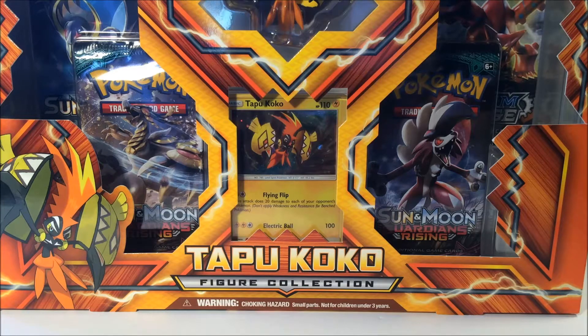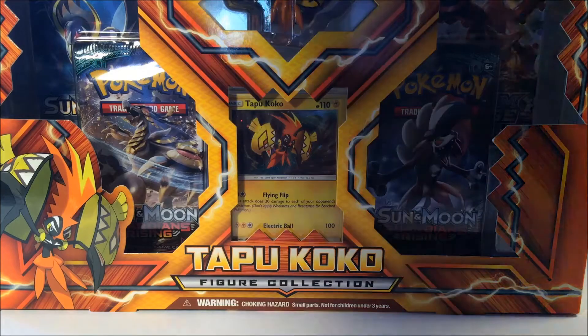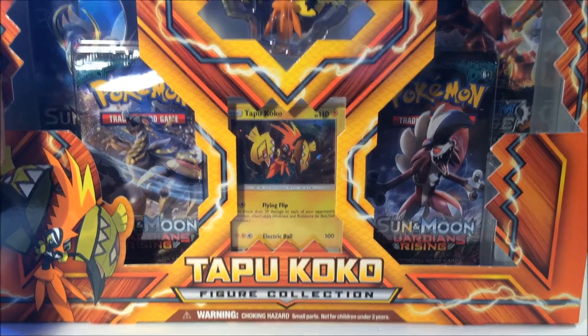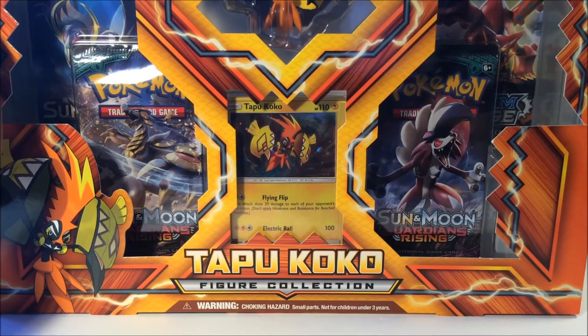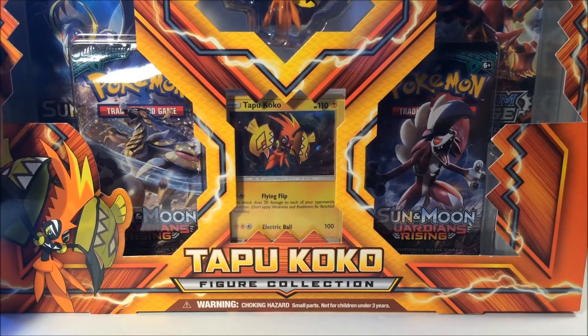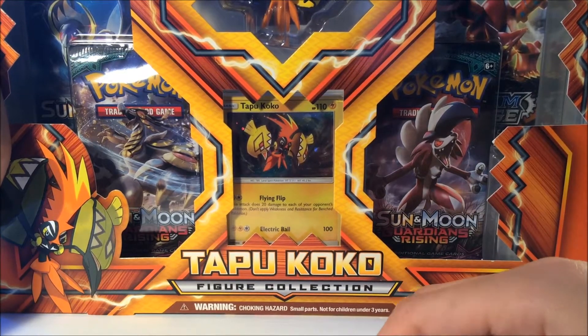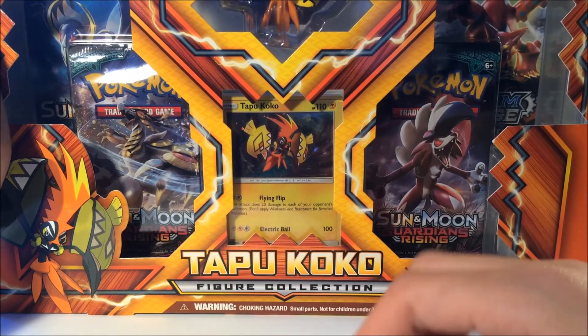What is up everyone, it is me, Slimish Alice here, and I'm back with another video. Today we are going to be opening the Tapu Koko Figure Collection, but not only will it be an opening, it'll also be a pack battle against BitOddish — Jesse and Melanie. They're awesome and they just recently hit a thousand subscribers, so be sure to go check out their channel.